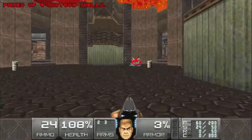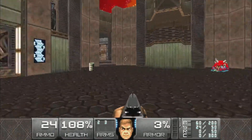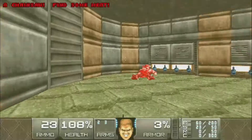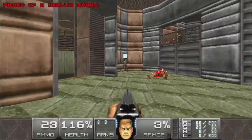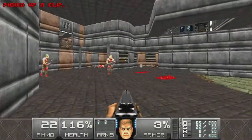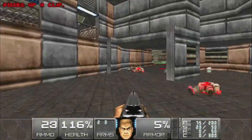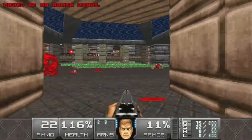We'll collect these and head up the steps. Up there is the blue key - we'll grab that later. And here's the blue door, conveniently placed. That's one good thing about this map design: things are conveniently placed. We'll kill the imp up there, grab the chainsaw and the health bonuses. We'll ignore the hell knights that have woken up and head into this area.